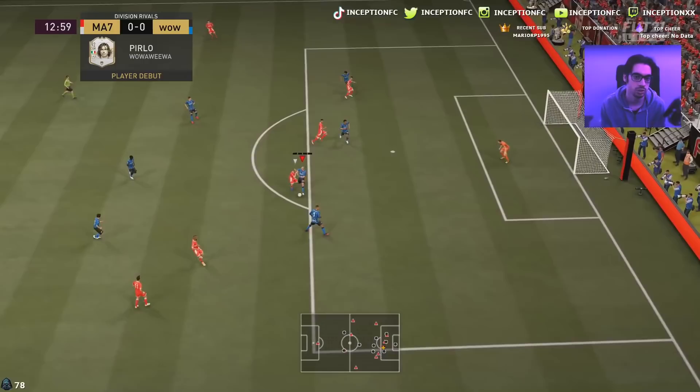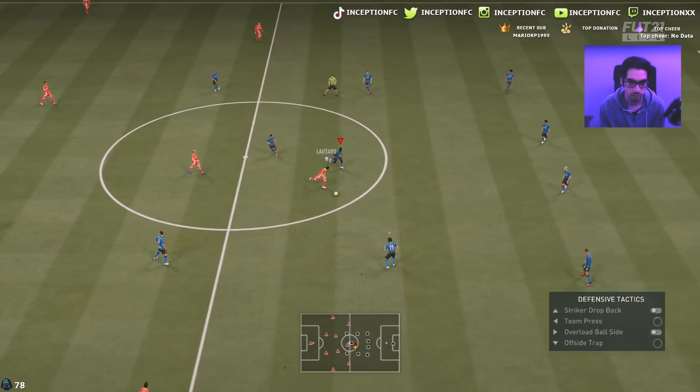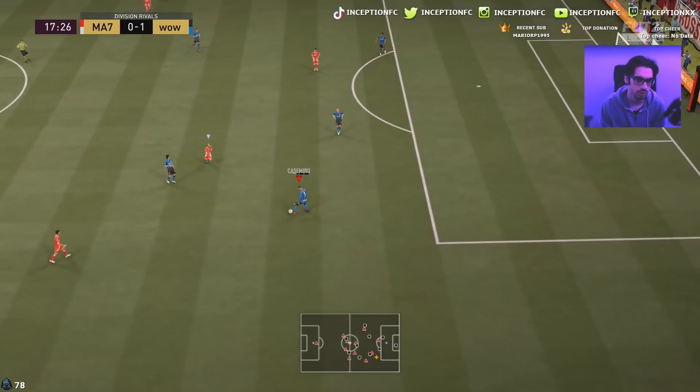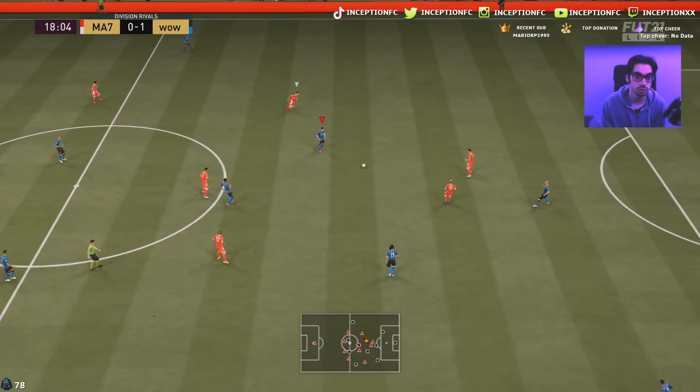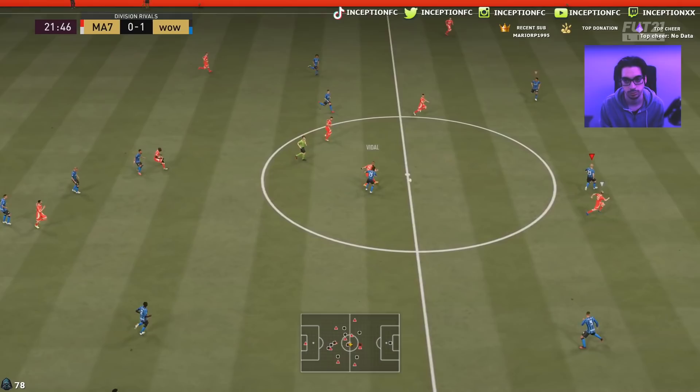Let's see what his marking is like here — we'll switch to him and use his physical presence as much as possible. His transitioning is actually not as bad as I thought it would be — that's actually pretty solid. Tackles are a little bit strange in this game, so I don't always fully blame the defenders for that. His body type is definitely going to work out really nicely with the dribbling stats he has in the center back or CDM area.